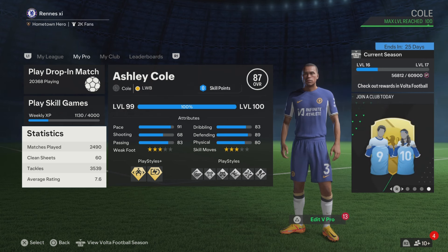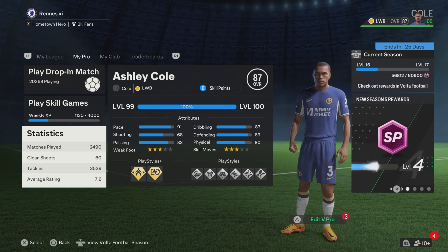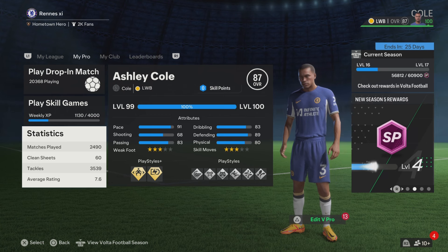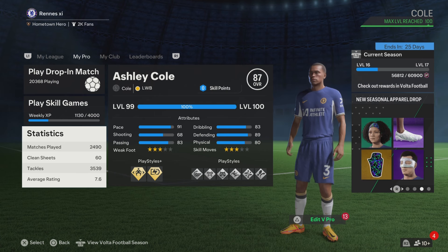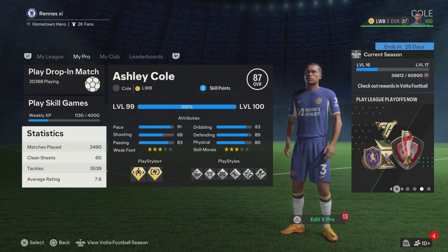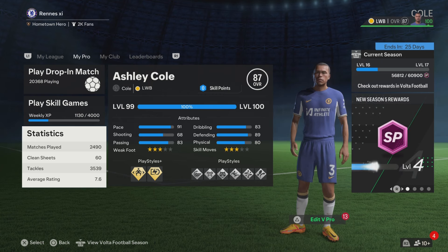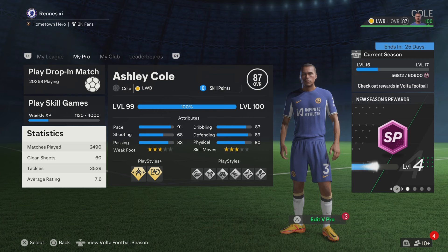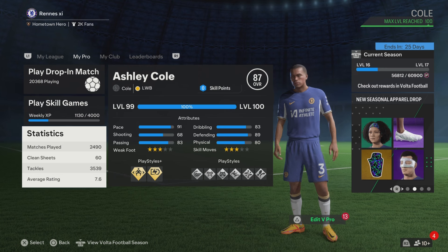It's your boy Jibzy back with another video, and I got another recreation build for you. I'm going to show you guys how to make Ashley Cole on Pro Clubs. If you don't know who Ashley Cole is, he is one of the greatest left backs in the history of football. He was such a complete player — he could attack and defend. Even Ronaldo said Ashley Cole is the toughest opponent he's ever faced, and this was when Ronaldo was at his prime.